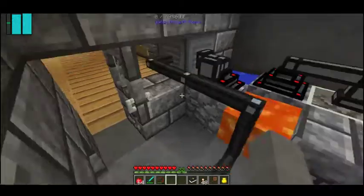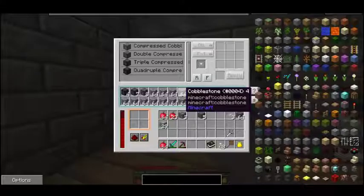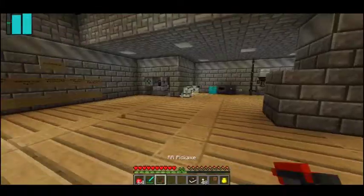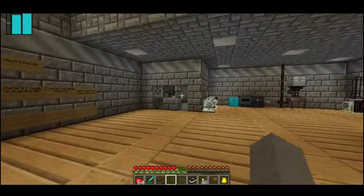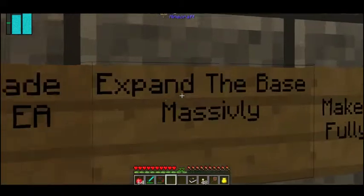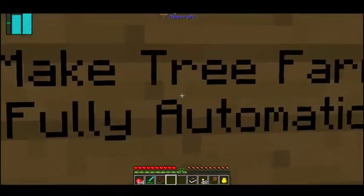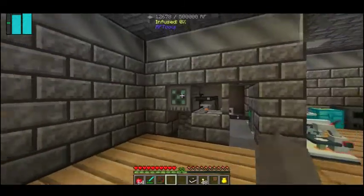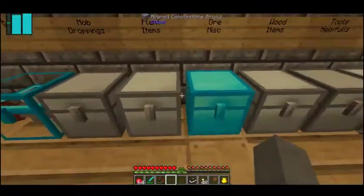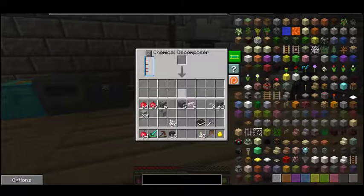That's hooked up into the crafter dude right here. But I need to craft up an aluminum wire for him. I want to expand the base massively. And I want to make my tree farm fully automatic, which we need a crafter tier 2 for. I'll probably do that in a little bit, but first we need to get an aluminum wire. Actually, that's like the fourth chemical decomposer, but that doesn't matter.